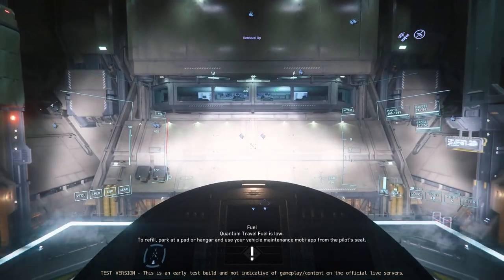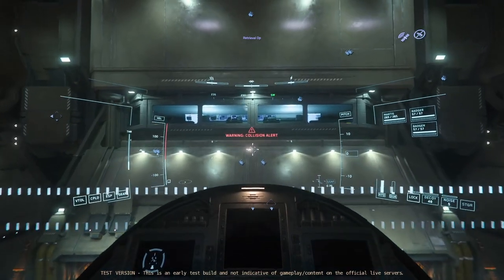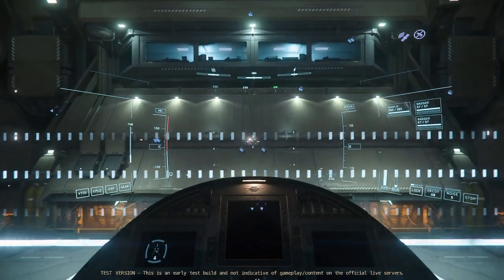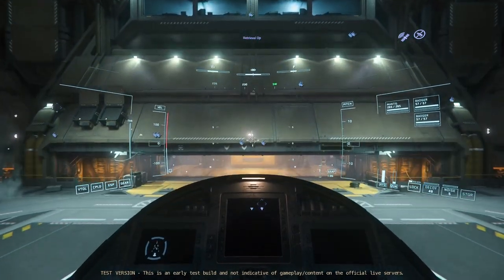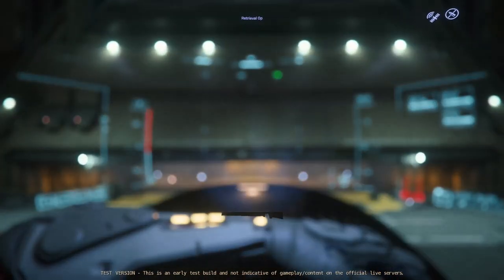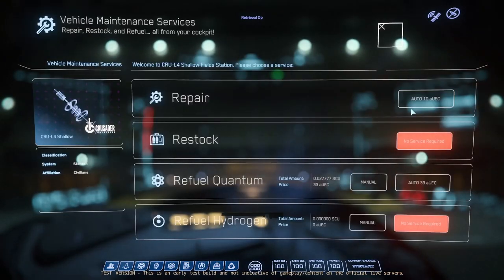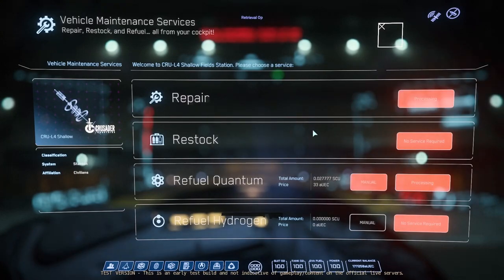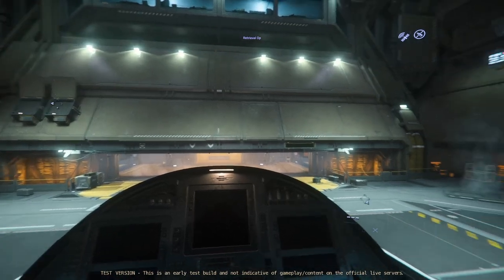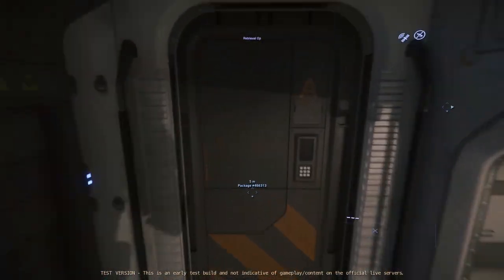I've been flying my Cutter for a lot of the things I've been doing in the PTU and the landing gear won't retract and it won't extend. Extending is almost the worst part because when I try to land, I have to land on my belly — I can't land normally. Hopefully they'll get that fixed after the new year when everybody's back and they do another release.